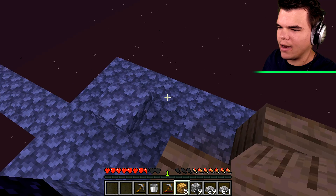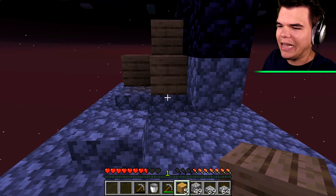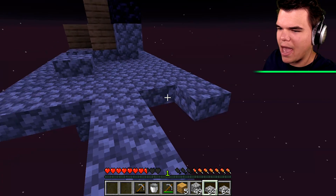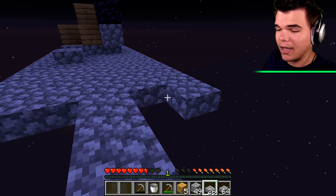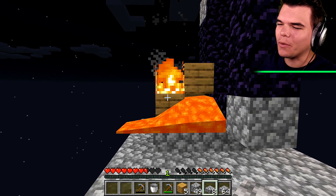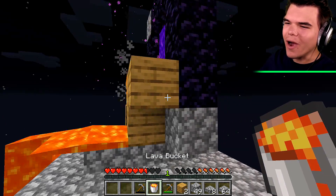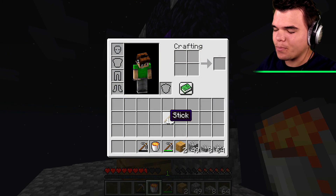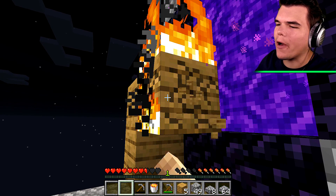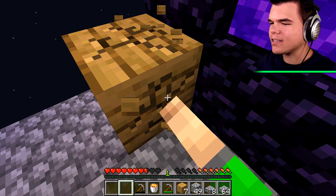I only have one lava bucket. I'll put that on top and now we wait - I think it should set fire any time soon. I'm so scared. We've got fire! Yes, it's working! That took a while. Pick up the lava. Oh, it worked - the nether portal! I'm the happiest boy alive. I'll take this wood back - don't burn it please. Fire is gone! That was pretty cool. See, I am good at this game.